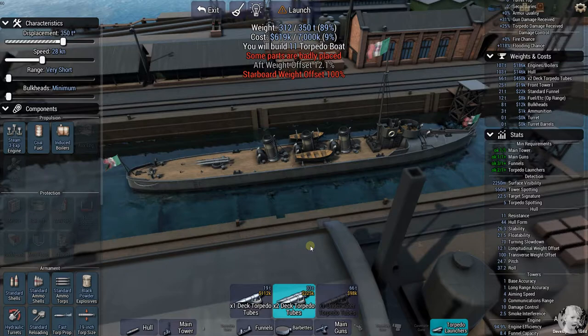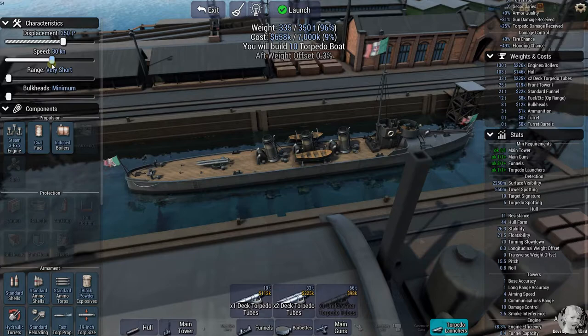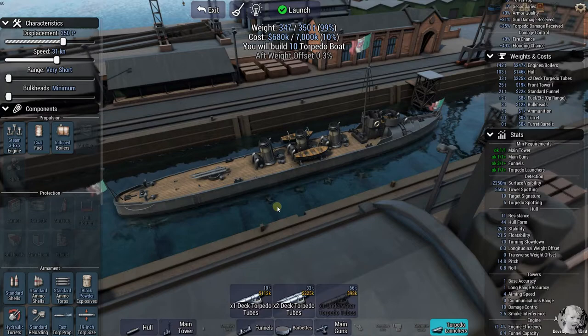Nicely balanced now — finally figured it out. That's an interesting design issue. Can we get more speed out of her? Yeah, we're reducing engine efficiency but our top speed — we can get 31 knots. Engine efficiency sucks but I'm not sure I care about that right now. And we're building 10 of them. I've been playing with destroyers up to now — this should be fascinating.